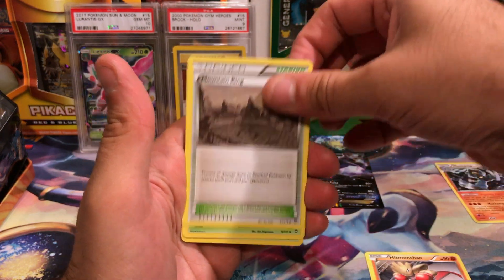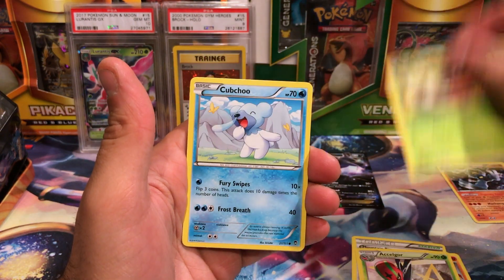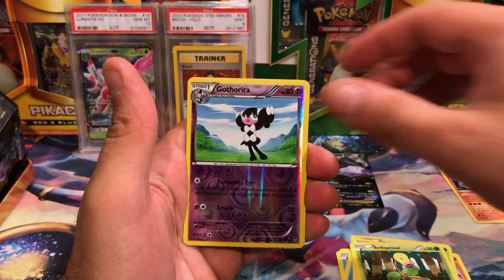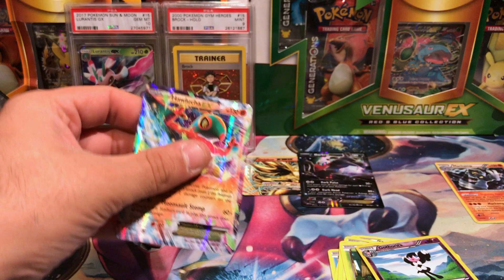Hitmonchan, Mountain Ring, a Seismitoad, Shelmet, Cubchoo, Poliwag, Plusle, Bellsprout, Reverse Hollow, Gothita. And we've got a Hawlucha EX — that is awesome!